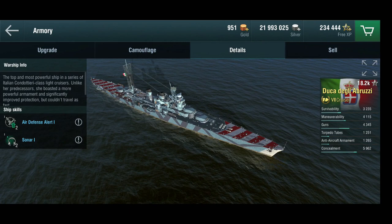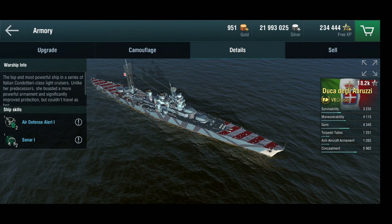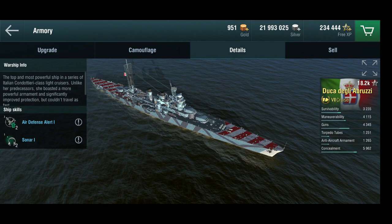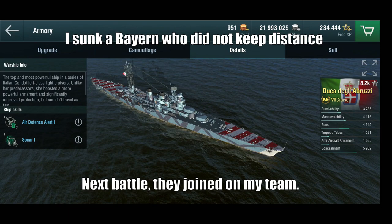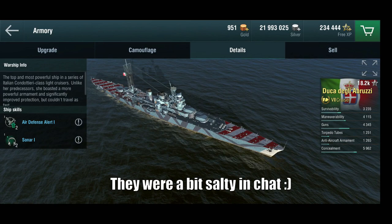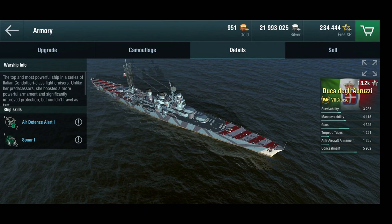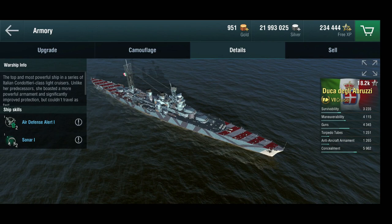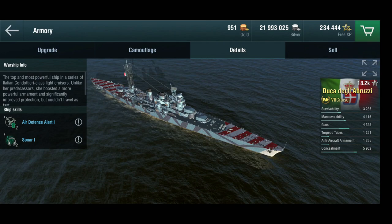She also gets Sonar — only two charges at level one, so it doesn't have the greatest duration. But that makes her a relatively effective destroyer hunter. You do have torpedoes which are more than just self-defense, so enemy ships tend to keep their distance. If destroyers get close and try to smoke up, you can use your Sonar to get through them. And the rapid-firing 150 millimeter guns with armor-piercing are very effective against destroyers. This is a very multi-role ship — she can play a lot of different roles and is very flexible.